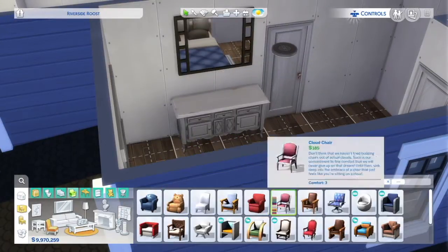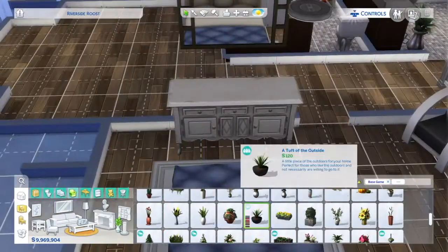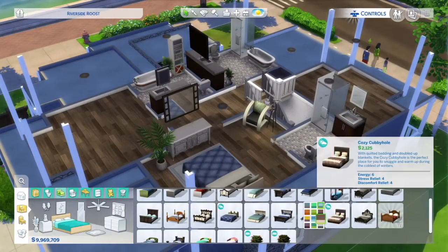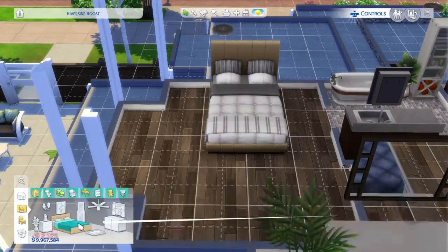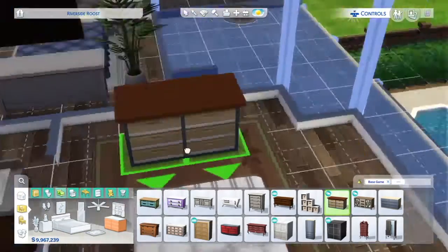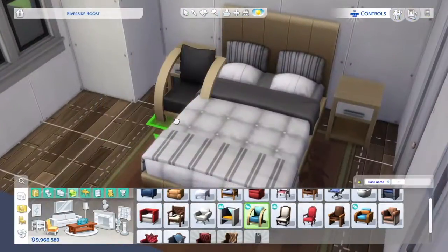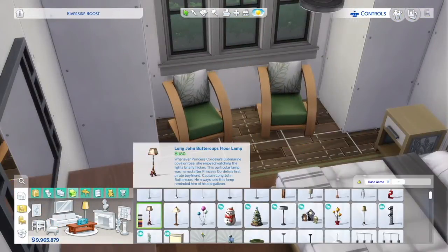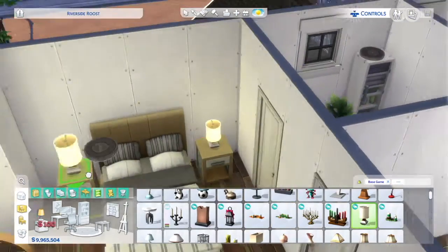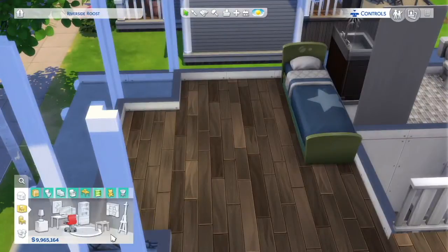I have started enjoying interior design a bit more ever since Dream Home Decorator came out, which I have some issues with. The build/buy stuff and the gameplay are amazing, but there are bugs, and the bugs are bad. Like, sometimes I'll reveal the finished lot but then it'll say I haven't revealed it, and it won't give me the option to reveal it, so there's no way to progress and I just don't get paid. Another issue is if they don't like the renovation, I don't get paid anything.